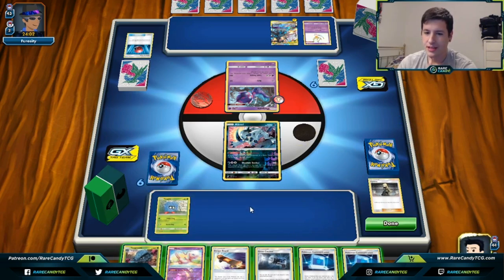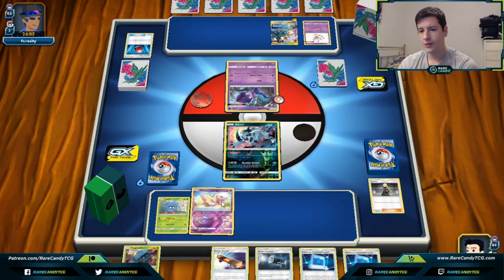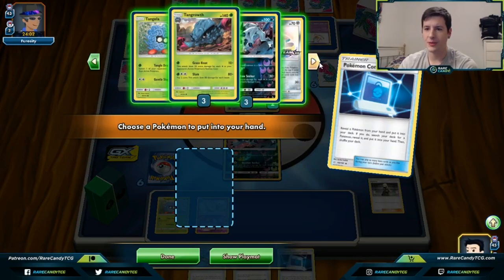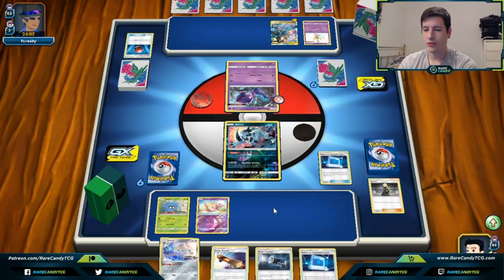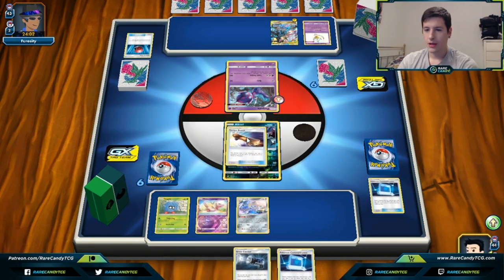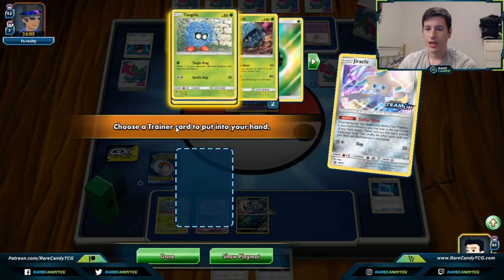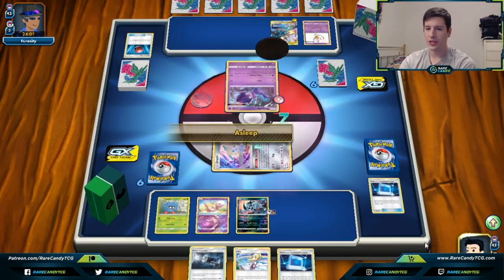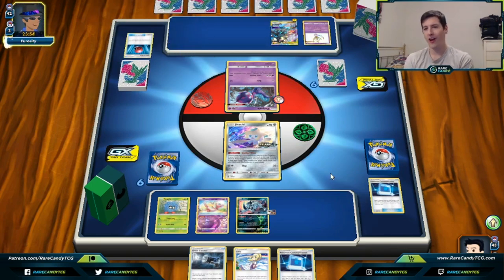We could get down the Tangrowth but I think we're definitely going to get down Mew to protect against Cross Break. It looks like we prized two Tangelas. We do have Ditto as a saving grace, so we go for Jirachi. His hand is pretty unplayable so we're just going to Escape Board into Jirachi and try to find ourselves a supporter — and we do get Lillie. We haven't played any of our switching methods so we still have a bunch of different ways to get out of the active spot. A bit of a slow start.